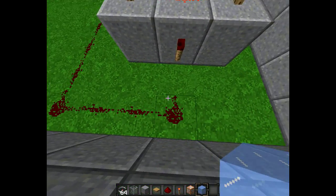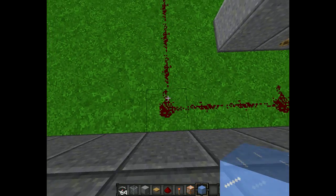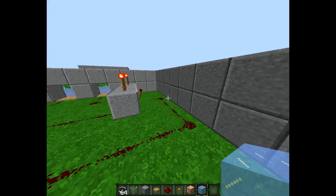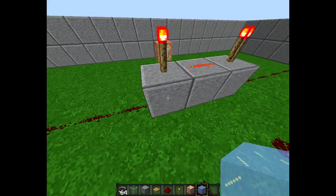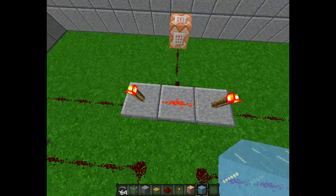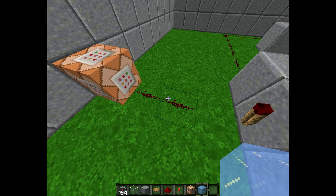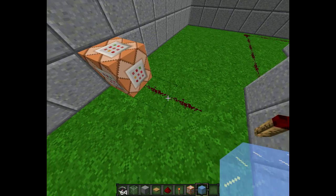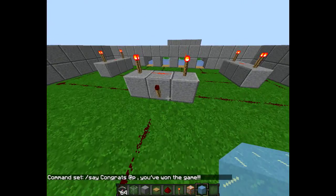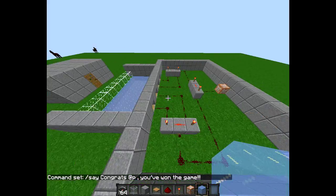Behind all of this, go one, two, three, four across and one, two, three, four, five this way, so it's in there. Then do another set: redstone dust, redstone torch, redstone torch, redstone torch, and redstone torch at the back. Then place redstone here and put the command block with slash say set to whatever message you want.